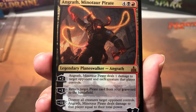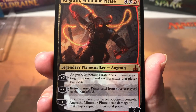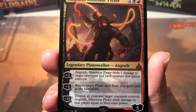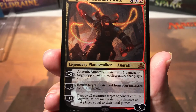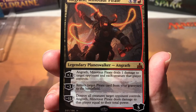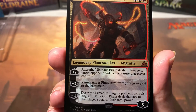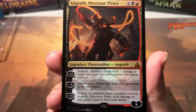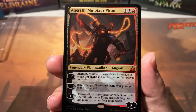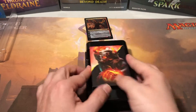Angrath's plus two is: he deals one damage to target opponent for each creature that player controls, which is pretty brutal. His minus three is: return target pirate card from your graveyard to the battlefield. His minus eleven is: destroy all creatures target opponent controls, then Angrath deals damage to that player equal to their total power. That's pretty much game over unless they don't have many creatures out. Pretty cool planeswalker card, he's worth a couple bucks but nothing major.